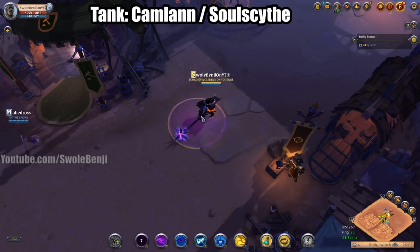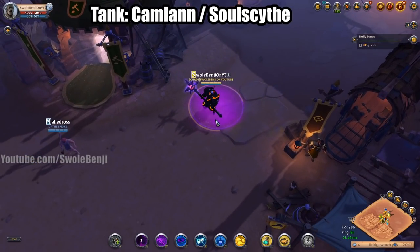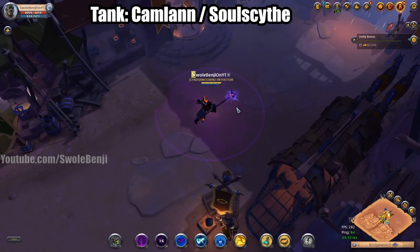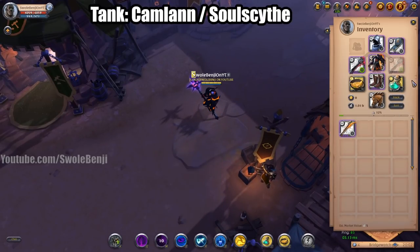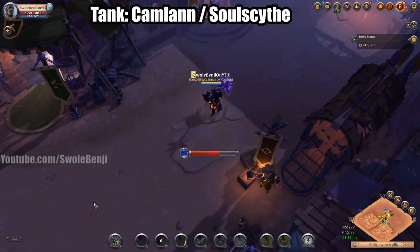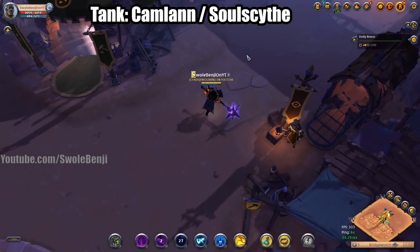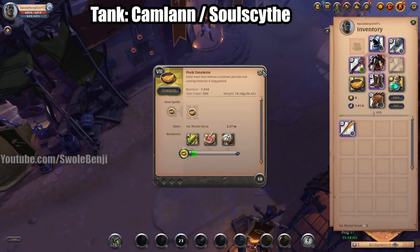These are big silence circles — enemies can't cast spells. You absolutely want to drop this in the middle of as many people as possible. For mobility you're going to be using Snare Charge so you can jump around and snare people, holding them in place. Finally your Vendetta — when you hit an enemy with this it will pull everyone into the circle, and this is how you bunch up a bunch of people.